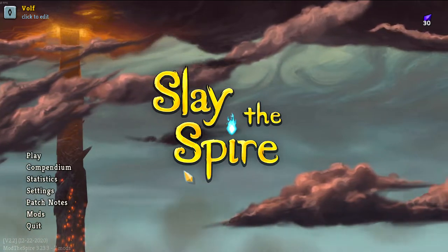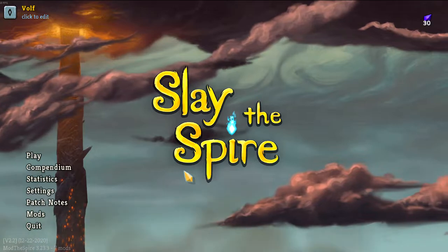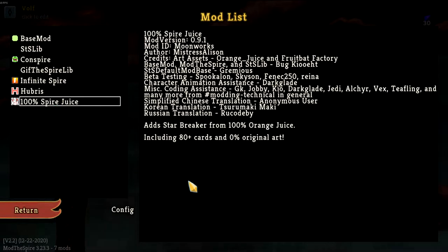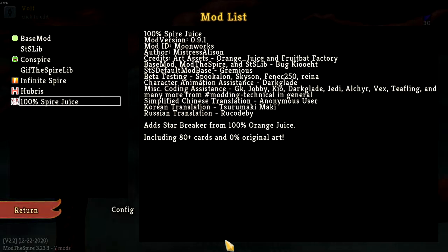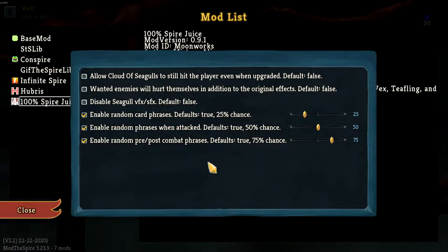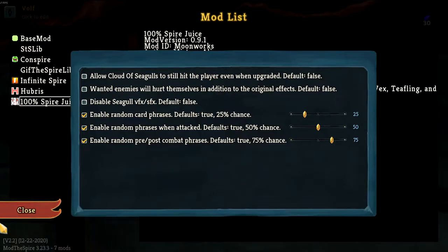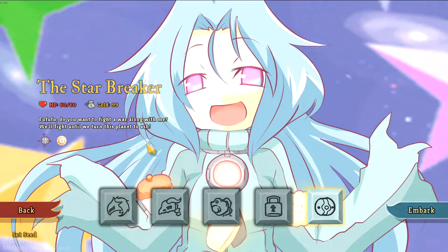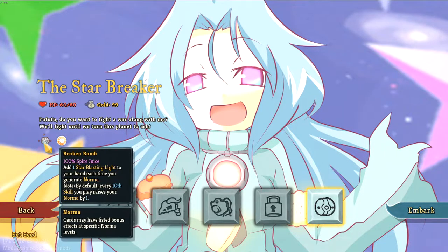Hey guys, what's up, it's Wolf here, one and only, and welcome back to some more mod look with Slay the Spire. We're gonna be trying out a new one that has a character and cards — 80 plus cards and zero original art, so it's probably just straight-up stripped through the game. Here are all the things you can turn on if you want; we're just gonna play with default settings and let's see how it is. First relic — it didn't actually say how many relics it had or what relics it had.